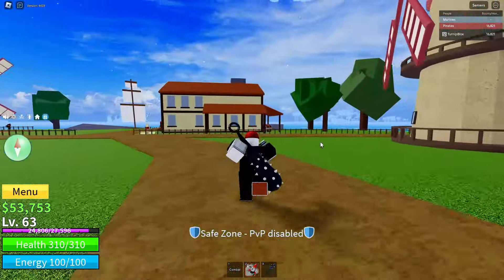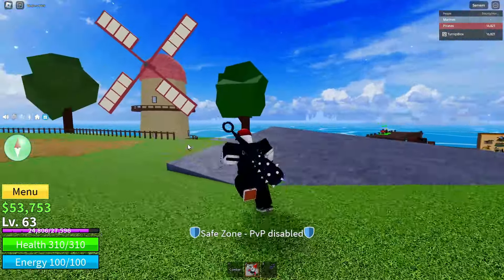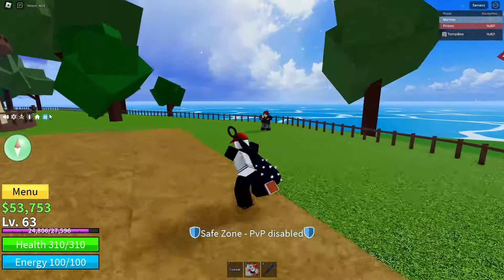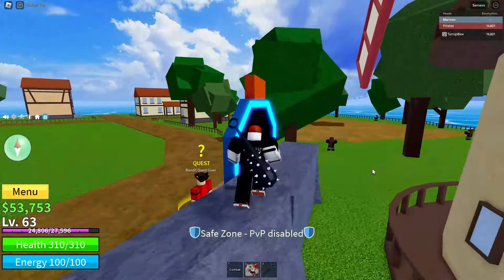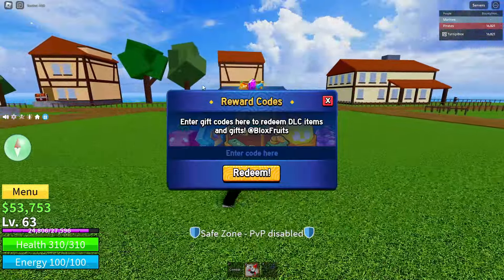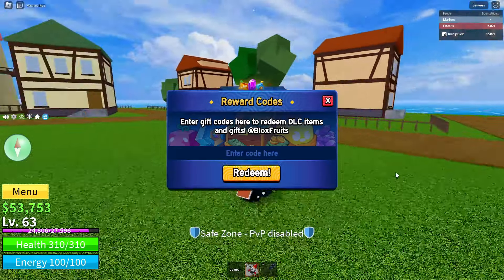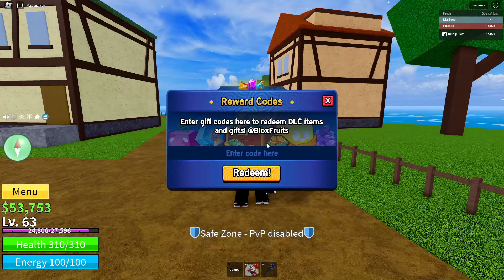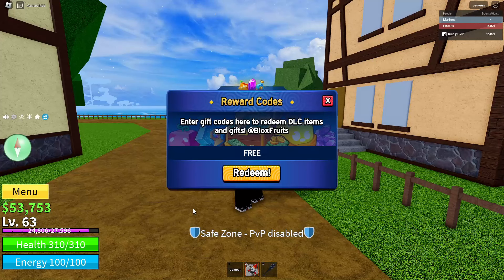For the code, what you want to do is find the little blue circle with a white present icon on it — click that. It'll pop up a little menu saying 'Reward Codes — enter gift codes here to redeem DLC items and gifts at Blox Fruits.' Then it says 'Enter code here' with a big orange Redeem button. The code you're going to want to enter is: FREE underscore RUMBLE.